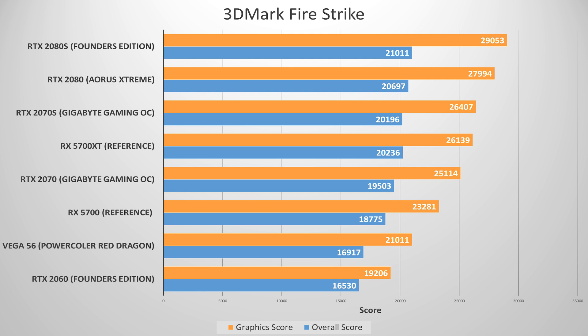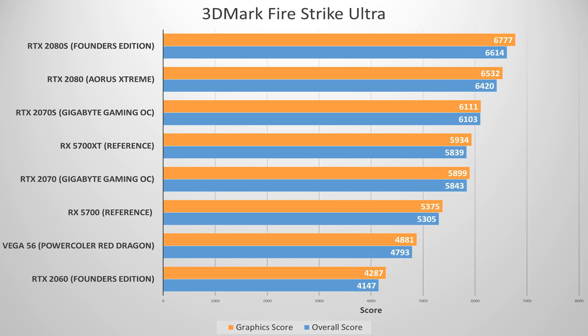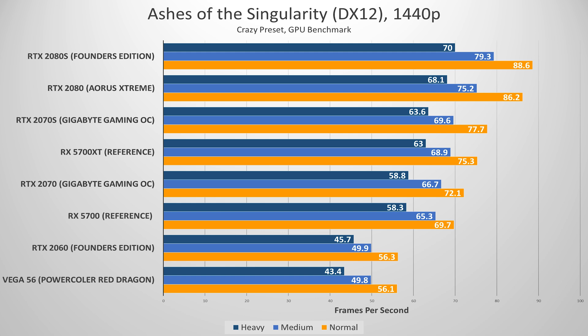Performance bumps for the 2070 Super over the 2070 don't look all that appealing for some of our synthetic loads — same can be said for the 2080 Super over the 2080, regardless of resolution. But venture into popular games and the cards begin to flex their muscles. The 2080 Super dominates with a whole 8 FPS on average higher than the 2070 Super in GTA V. In the DX12 API, the lead widens a bit up top, while the 2070 Super struggles to distinguish itself from its non-Super counterpart in Ashes of the Singularity.